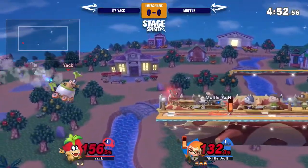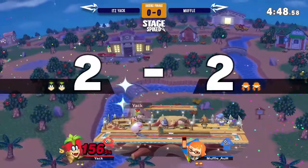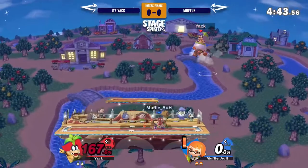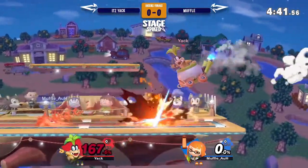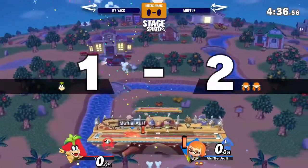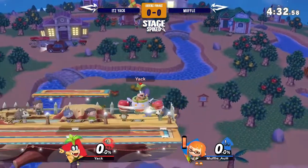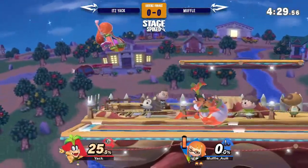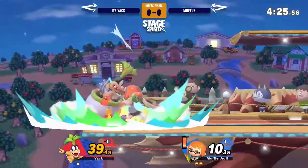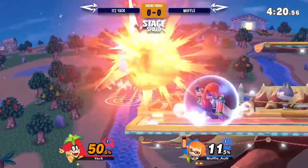Went for F-smash there. Muffle's just having none of it. Back throw — he's got full rage so he can do some things with it, but if Muffle takes this stock off, it's gonna be a bigger hill to climb for Itziak. What that down air really does well is it covers people spot dodging in front of Muffle, and it also covers people from just sitting there waiting. He's able to convert it into the up air, which is kind of smart.